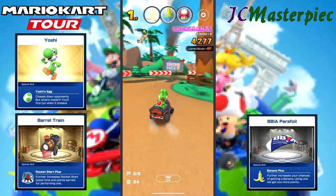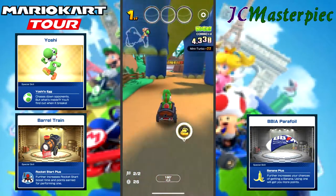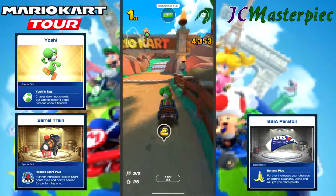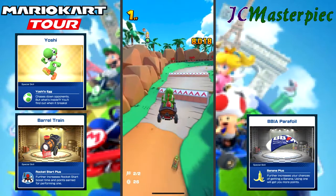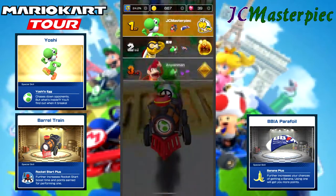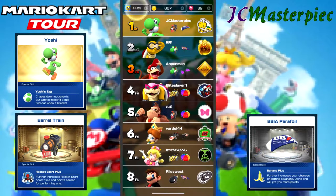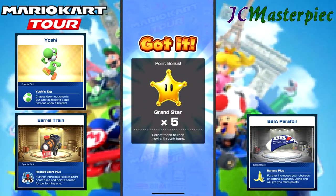The bounce there. Red Shell — missed me. That was close. Still made it first place with lots of combos — 8,018. That should be more than enough for five grand stars. Let's see how we did: 80,018 with five grand stars.